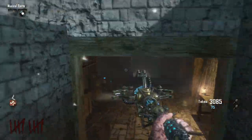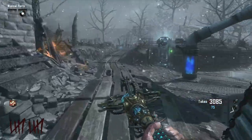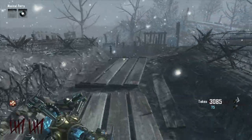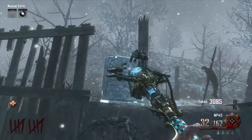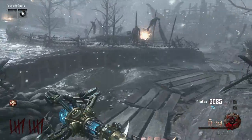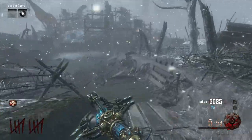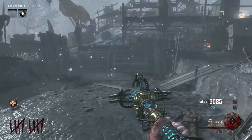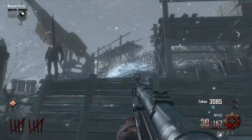Once you have completed the level 1 challenges, you will find waterfalls - or tombstones - I think they are waterfalls. You need to shoot the IR staff, switch to any regular weapon, and shoot it to make it shatter. The first one is by Juggernaut. The second one is not very far away at all - it is just here by Pack-a-Punch. Shoot, switch, and shoot again.